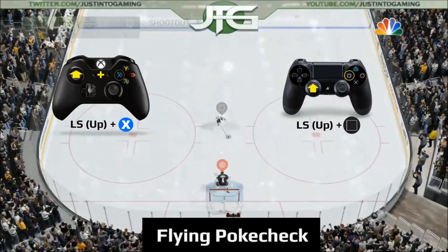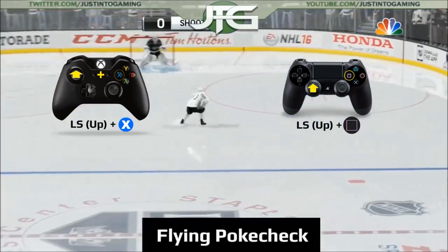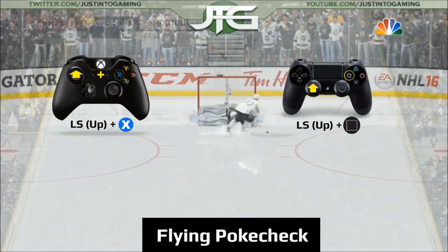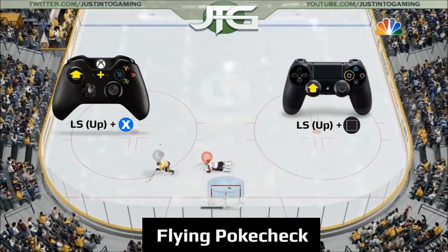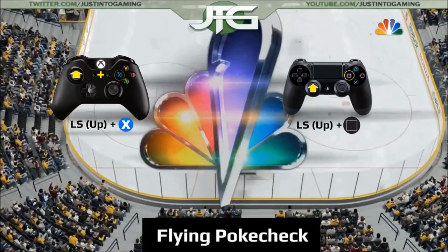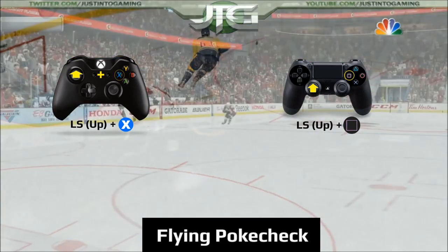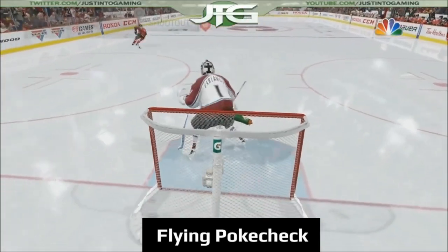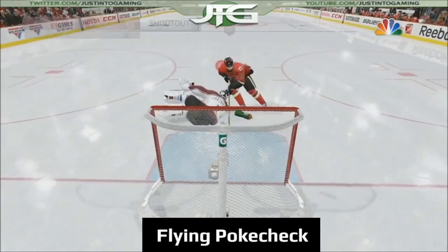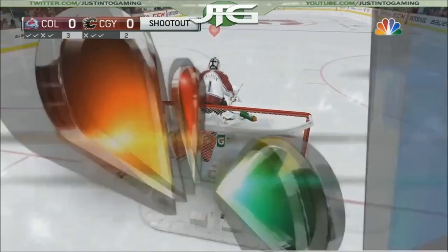Your first option is the flying poke check. This is done with up on the left stick plus X for Xbox, or up and square for PlayStation. This move is very useful — you can either stop the puck with your body, your long reach with the stick, or dislodge the puck by bumping into the skater. In my opinion this is the most effective move among the desperation saves, but be careful how often you use it. Skaters will eventually figure it out if you use it repeatedly, so it's important to mix it up and keep them guessing.